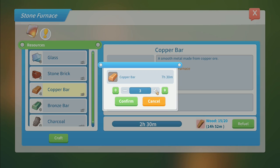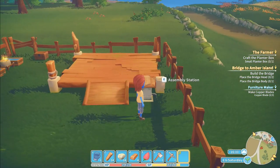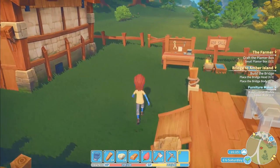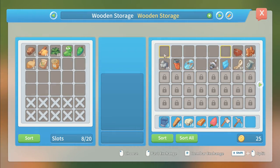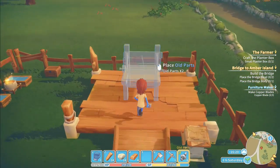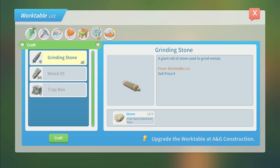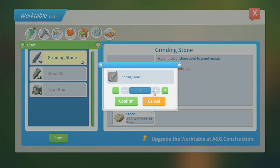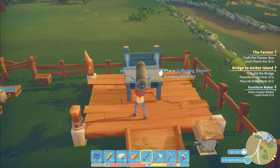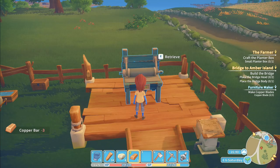I've got four copper bars, enough to make more. I'll go six on there - that'll take until tomorrow morning, which is kind of what we want. I've got the old parts in here. So we can bring those up and place two old parts on there. Then go into here, components - grinding stones, I need two of these, confirm. Ten stone to make the grinding stones, and copper bar times three - finished. Finito!